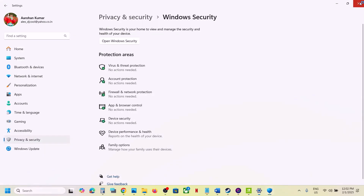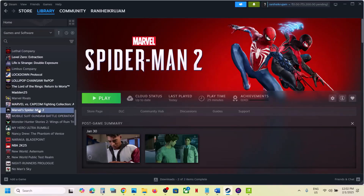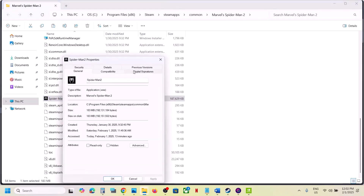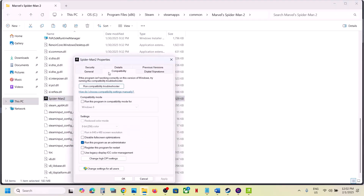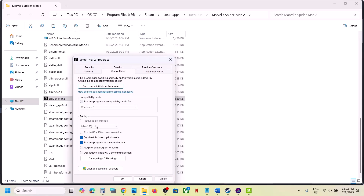The next step is to run the game as an administrator from the game installation folder. Go to Steam, right-click the game, select Manage, then Browse Local Files. In the game installation folder, right-click the game exe file, select Properties, go to the Compatibility tab, and put a check on 'Run this program as an administrator.' Click Apply and OK. If that doesn't work, try selecting Windows 8 compatibility, then Windows 7. Also put a check on 'Disable Full Screen Optimizations.' If still not working, uncheck all those boxes, apply, and check.